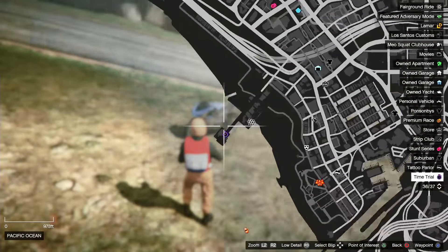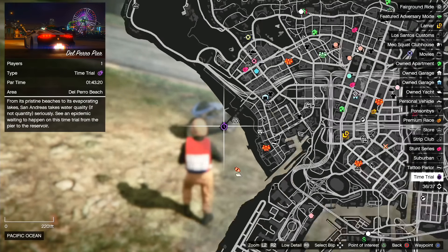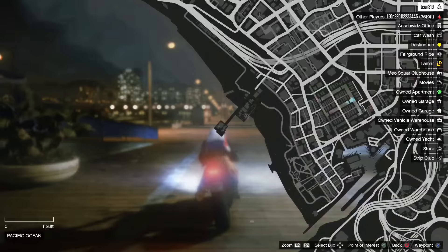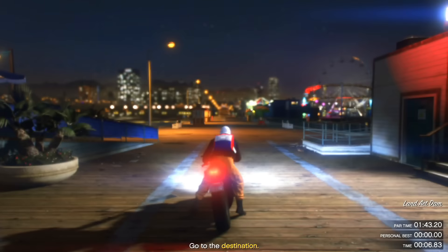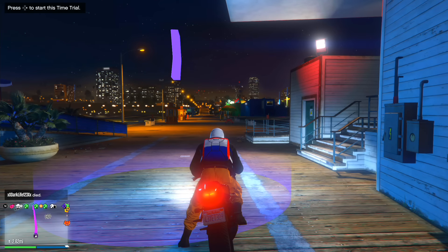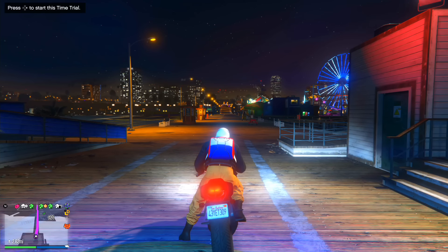You're going to do this week's time trial at the pier. Once you get there, you can start the time trial. You'll have 1 minute and 43 seconds to complete it, so you have a lot of time. To start, stand in the purple circle, then set a waypoint to the destination. First start the time trial, then set a waypoint. Once you've done that, hold the triangle button on your controller to respawn and do it over again. When you start, make sure you're positioned outside the purple circle as much as you can — exactly what I'm doing right now — so you have a few seconds ahead.